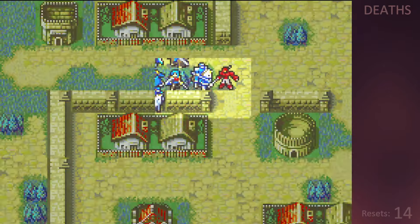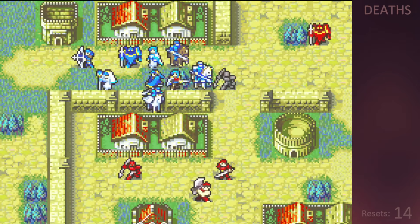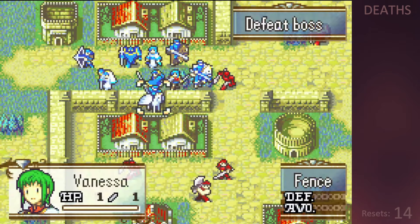I then mess up again and put Seth in Joshua's range where he could be killed, but thankfully a soldier comes and stands in the way so I don't get punished for my mistake.